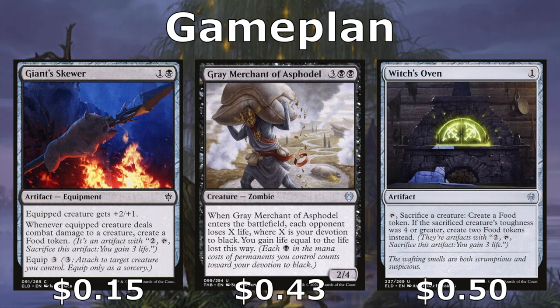Gray Merchant of Asphodel enters and drains our opponents for X equal to our devotion to black. Giant's Skewer helps us get extra food tokens and can protect us if we're on the defensive or help us on the offensive — just giving us more time with those food tokens. It also allows us to bring that Cauldron Familiar back, as does the Witch's Oven, which gives us another sacrifice outlet, turning our creatures into food and giving us more life.